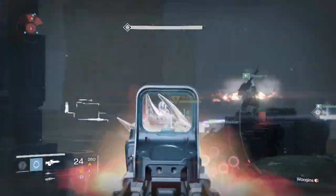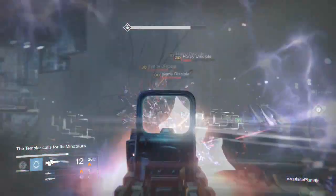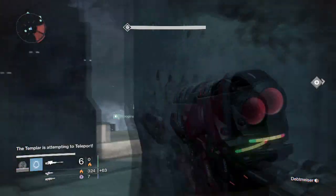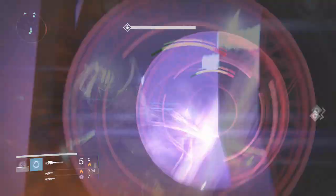Pretty much when we first come over to this side we want to try to calm down the Harpies. When the Harpies get calmed down, make sure at least one squad member is still worrying about the small enemies, because if there starts to be too many small enemies it just becomes an annoyance. So you want to try to make sure you're taking out the enemies as well while being over here. They will start to calm down.